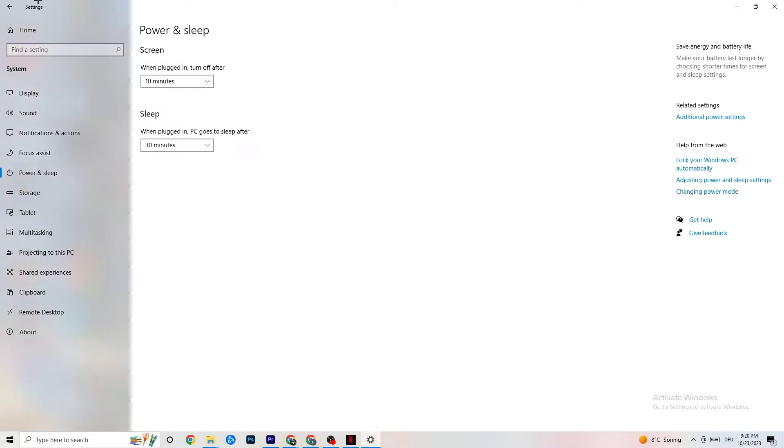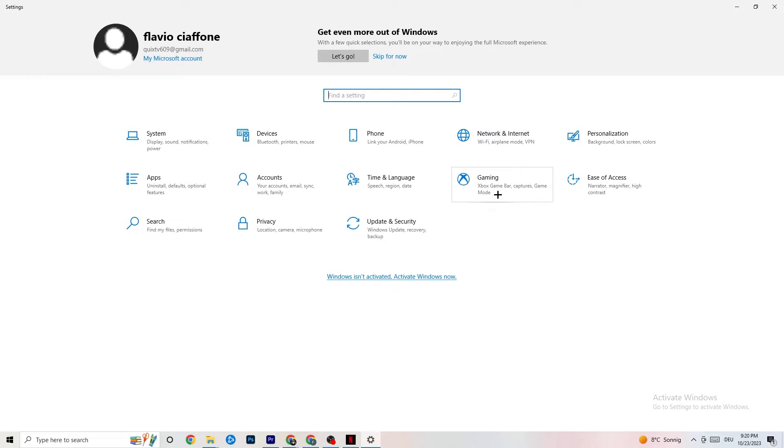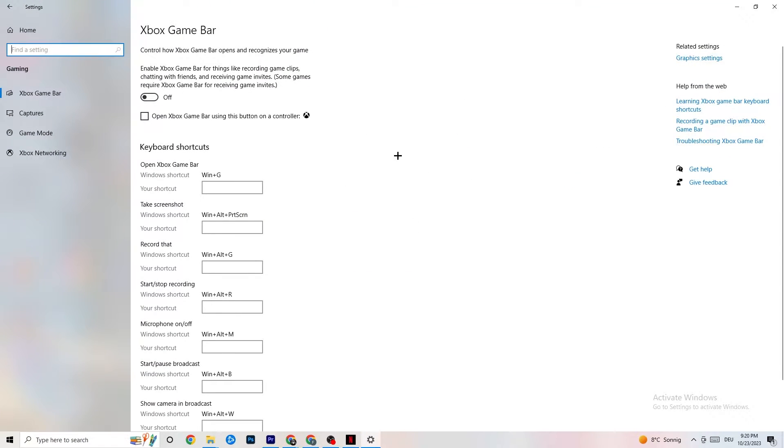Next, go to the top left corner of Settings and click on Gaming. Once in Gaming, you'll see Xbox Game Bar. I've turned this off and I want you to turn it off too, because the Xbox Game Bar will suck a lot of performance. If it's running in the background all the time, it will cause your game to freeze — especially on low-end PCs — and cause FPS drops.